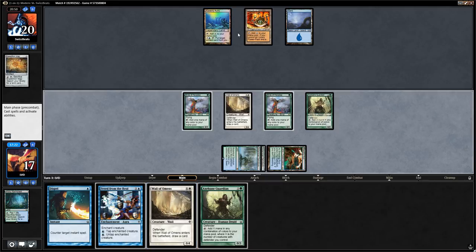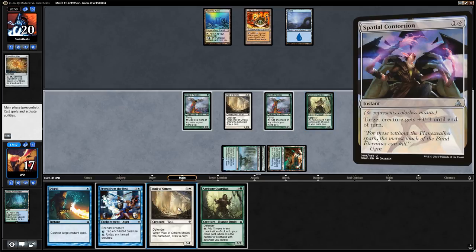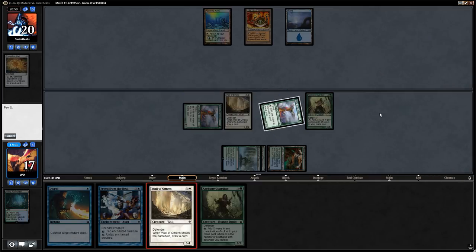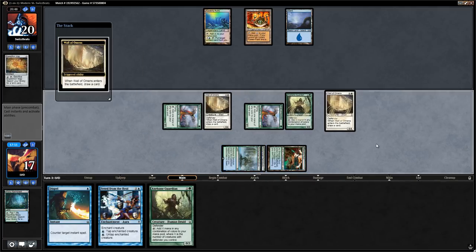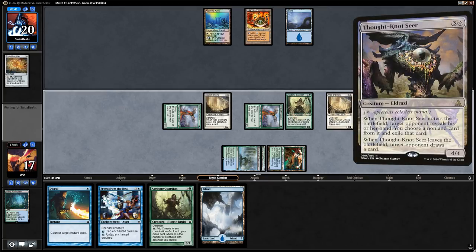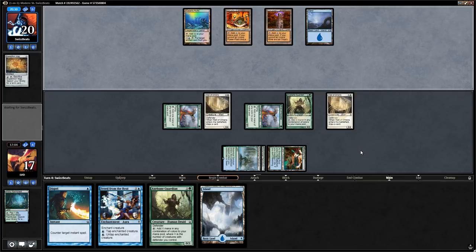We run out Wall of Omens — opponent could have Spatial Contortion to kill Axebane Guardian, but it's worth running out the Wall. If they do have removal, we still have a second Axebane Guardian in hand. Wall of Omens draws a card, and we say go. Opponent plays a third Tron land but doesn't assemble full Tron yet. We drew a Misty Rainforest for the turn — we can make infinite mana here but have nothing to win with, so we run out Axebane Guardian number two and say go.